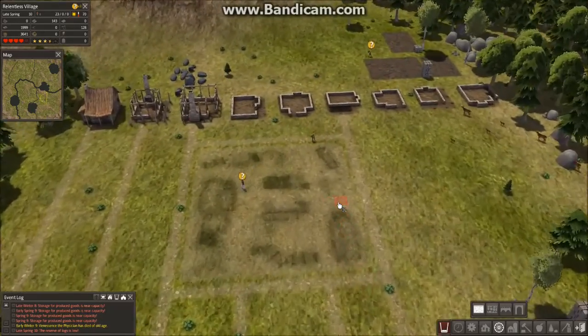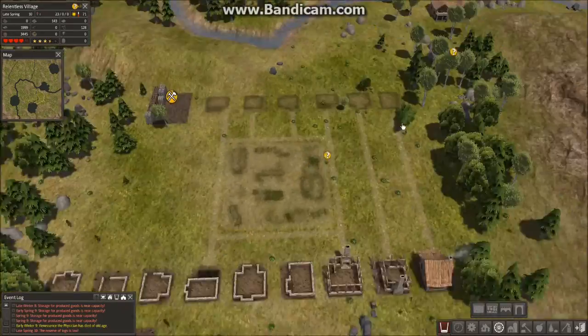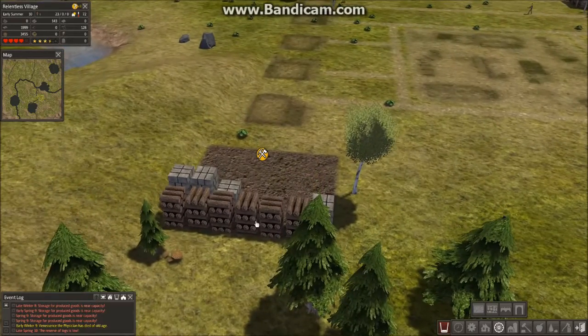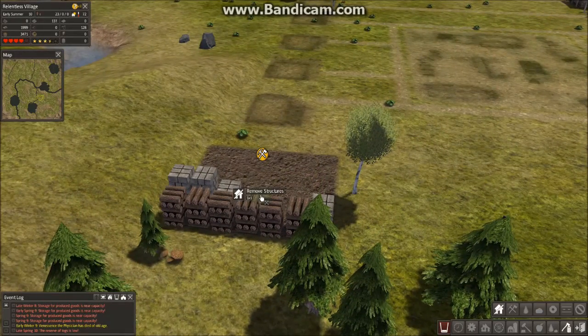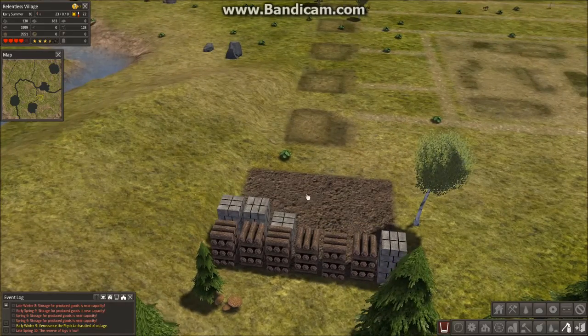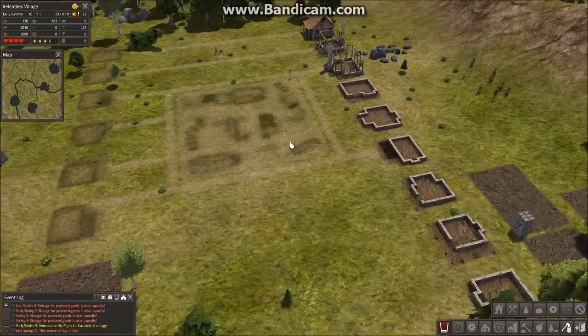Building the houses — logs are now low, so we used most of the logs. It says we've got zero logs. Okay, stop the removal of that. Now we have 130 logs, which should be just about enough to build the homes.